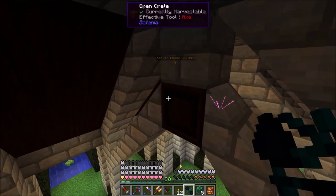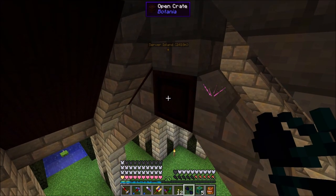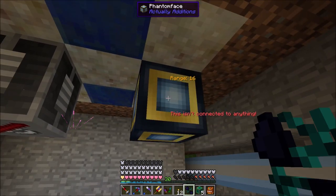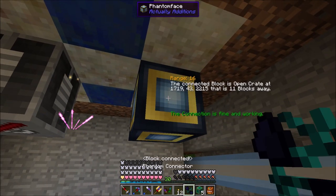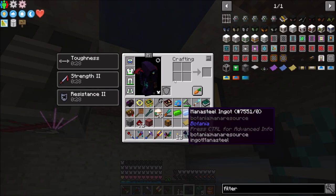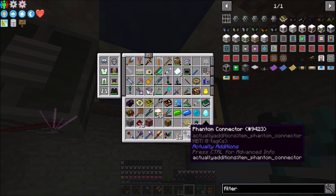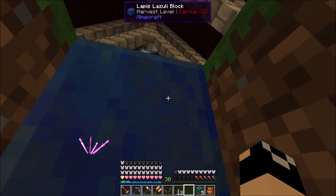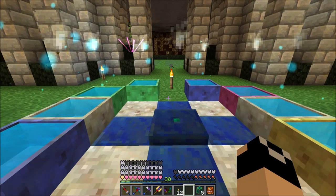Let's grab our phantom connector and go up to the open crate — shift right-click to store, then come down here and shift right-click. The connection is fine and working — it's connected to the open crate 11 blocks away. That phantom face is set up so we just pump items into it and they come out the bottom of the open crate.